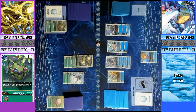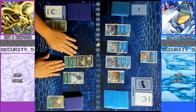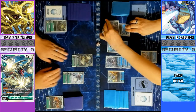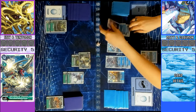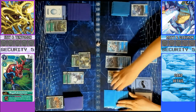Let's go ahead and digi-burst these 2. I am going to put down your Gururumon on this side and suspend it. I am going to swing and kill it, piercing. When I delete one of your Digimon in battle, I trash the top card of your security. And then security check.